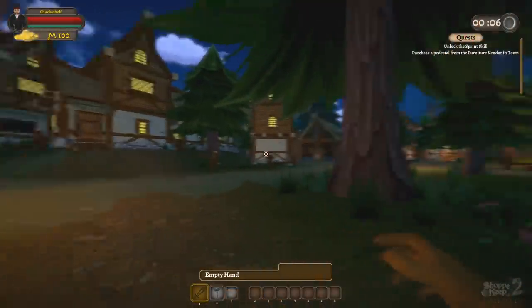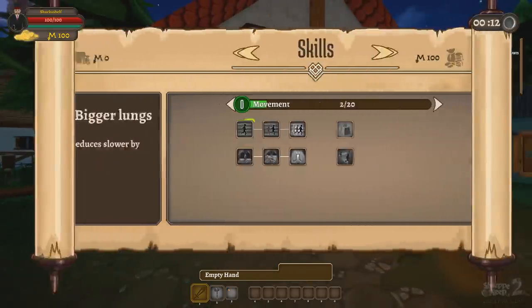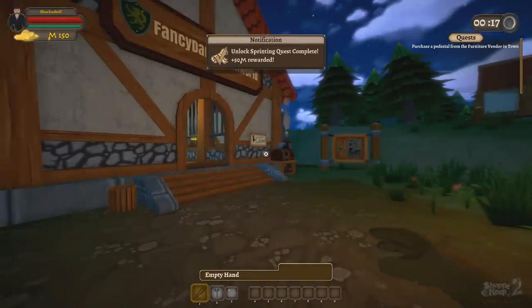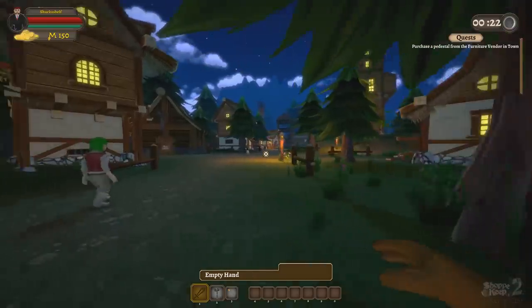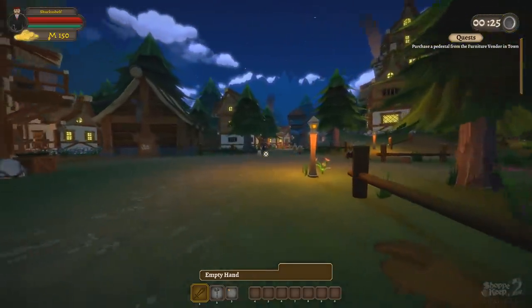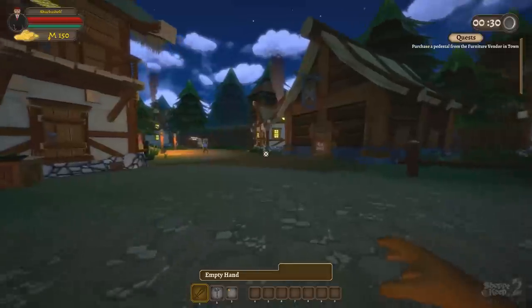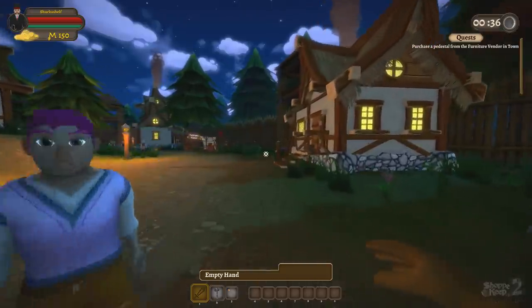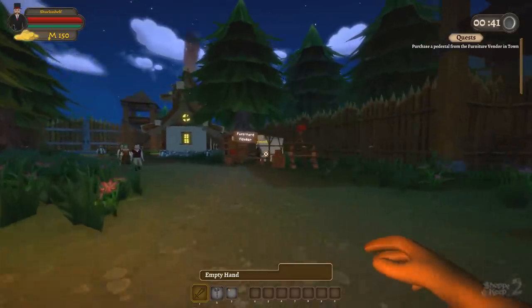Let's have a look at this little town we're a part of. It wants me to unlock the sprint skill first by pressing Q. Let's unlock sprinting - it gave us $50. Now it wants us to purchase a pedestal from the furniture vendor in town. Over here, I think, is the furniture vendor. I've run around a little bit before I started recording just to get a rough idea of where everything was, because I knew time was going to be of the essence and we wanted to move quickly to maximize our effectiveness.